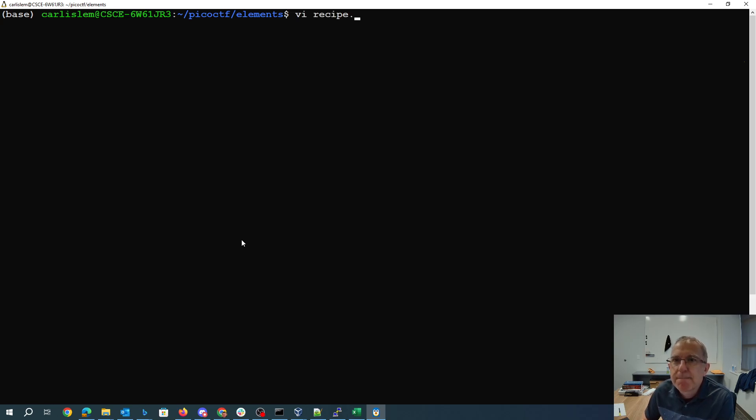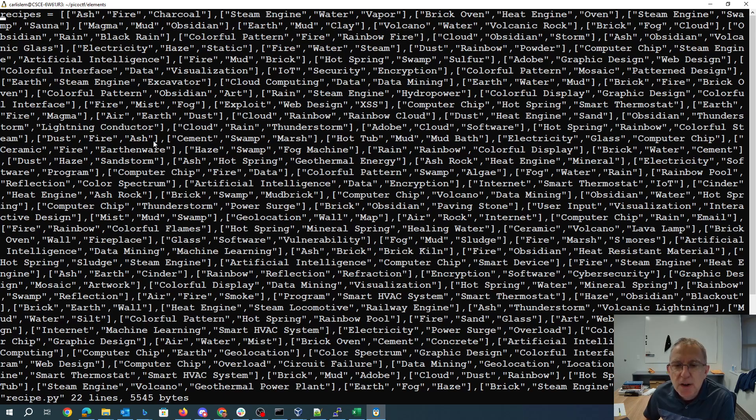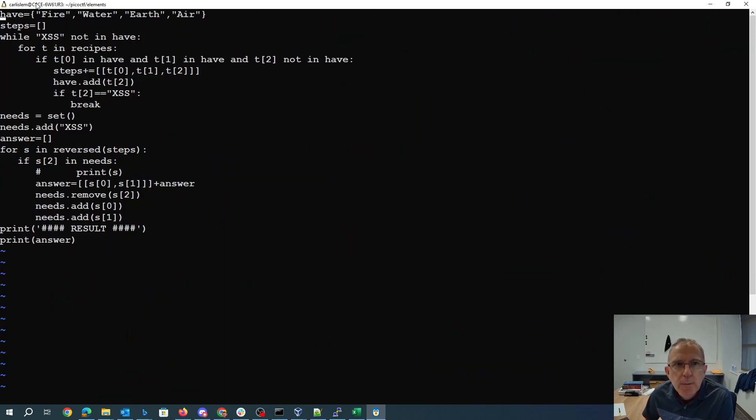What I've done is I grabbed a list of all the triples — so ash plus fire is charcoal, magma plus mud is obsidian — and I threw them into a big list in Python. We start with fire, water, earth, and air. While we don't have xss in our set, I loop through the recipes: if we have the two component parts and we don't have the thing they build, I add that to the list of steps and to the list of things we have. We stop when we get xss.